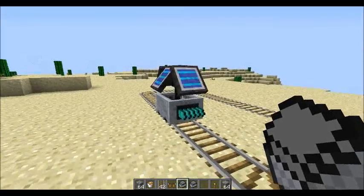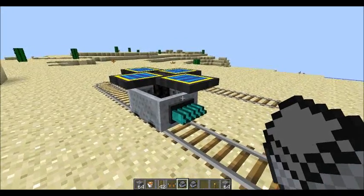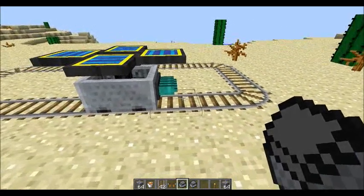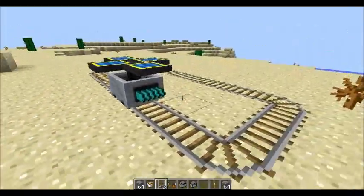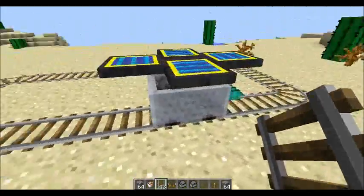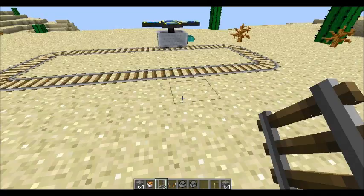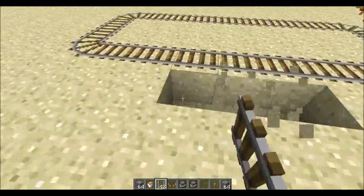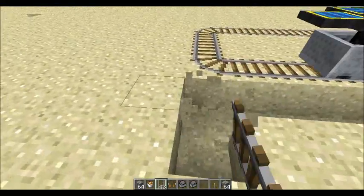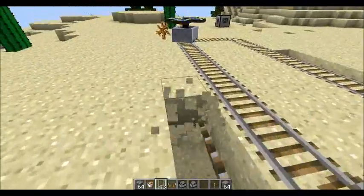On the other hand, I did want to show this off — this is what I'm aiming for: a solar-powered wood-cutting minecart. It's not going anywhere at first, which is interesting. There it goes! Basically, this is going to go around until it finds a tree and then cut down that tree. Pretty simple, right?